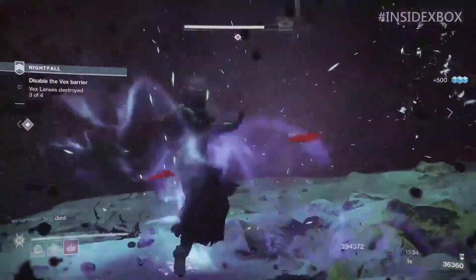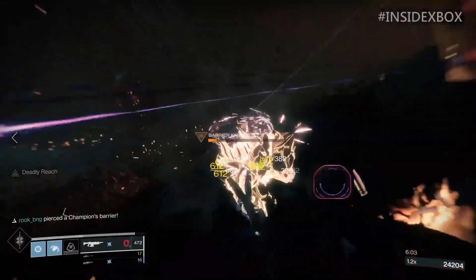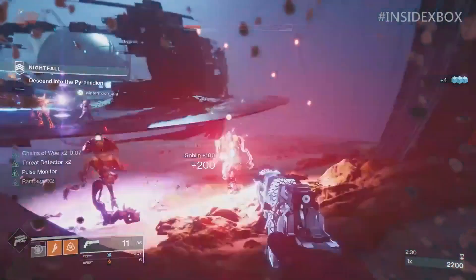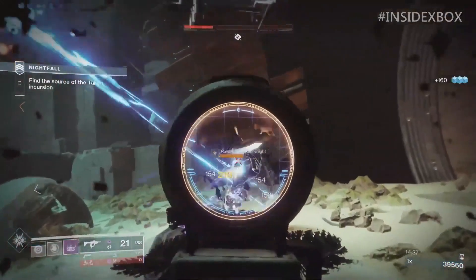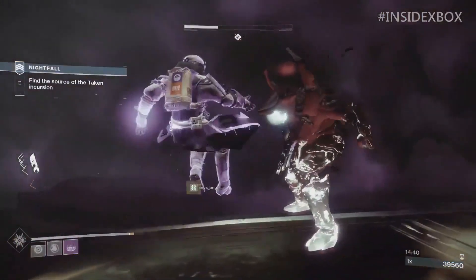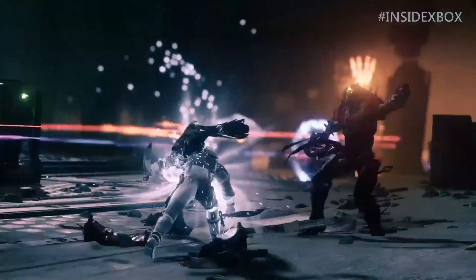First of all, we got a closer look at the artifact slot as well as some of the exclusive seasonal mods coming out of it. We got the Gate Lord's Eye artifact — it looks like this is going to be the artifact for Season of the Undying, since we know that Vex is going to be a big part of this season. Some of this could change before the final release of Shadowkeep, but it gives us an idea of the perks and stuff related to the artifact itself.